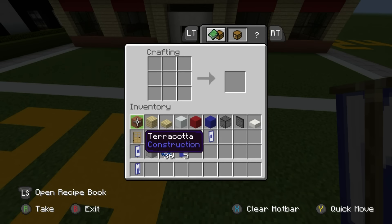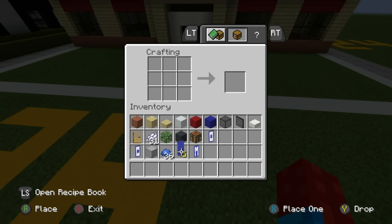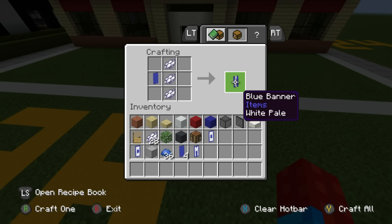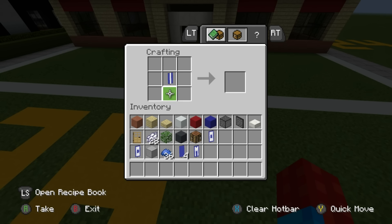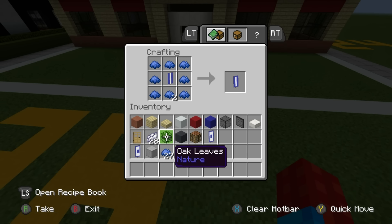Now we make I - one of the easier ones. Place a brand new banner in the middle left of the table with a strip of white dye coming top to bottom. Place blue dye going all the way around the banner - that's the completed banner, my favorite one to make.